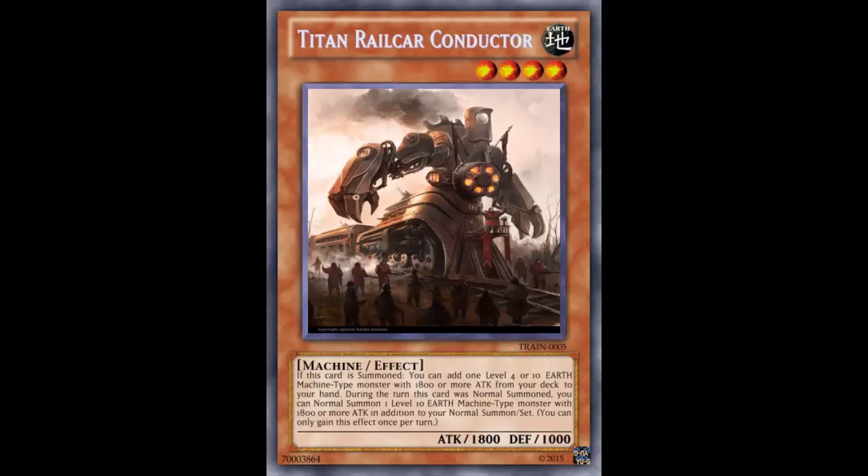That's a pretty powerful play — keeps your trains going, keeps you right on track. The second effect: once per turn when this card is normal summoned, you can normal summon one Level 10 Earth Machine-type monster with 1800 attack or more in addition to your normal summon. So if you have the field spell, you can normal summon this, get an additional normal summon for a Level 10 machine train monster.